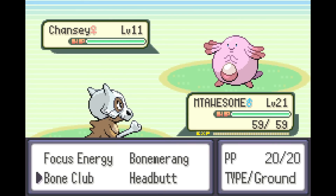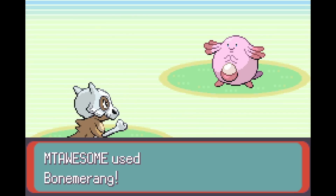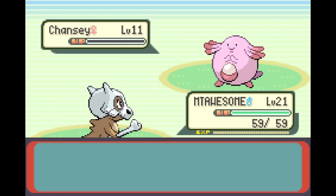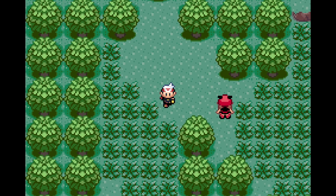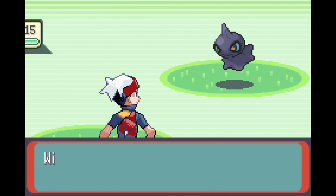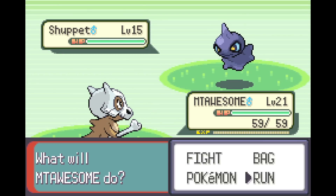Chansey! Oh my god — oh my god! Brad popped the Chansey! Just absolutely exploded. Alright, so we're actually kind of looking for a way out probably. Double Pokeballs here — I feel like you must... Shuppet! I love Shuppet too. But they're level 15 now.